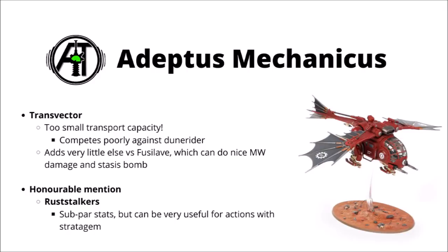For the forces of the Adeptus Mechanicus, we have the Archaeopter Transvector. Both of the other Archaeopter variants are pretty decent, but the transport variant basically does transporting and little else, and with only 6 slots to carry passengers, it just means that you'll really struggle to fit in a unit that's actually going to achieve all that much meaningful. You're always going to be investing far more in the transport than you do in the cargo inside it. For that reason, people almost always tend to use the Stratoraptor, and if you want Archaeopter shenanigans, you might be much better off with the Fusilave, who can bomb an infantry unit into oblivion with its Mortal Wound Bomb each turn as well — for just a few points more, I think it's a far better way to go.